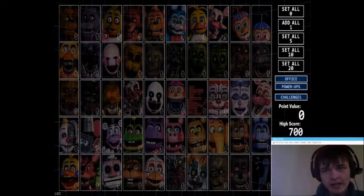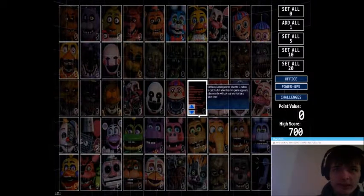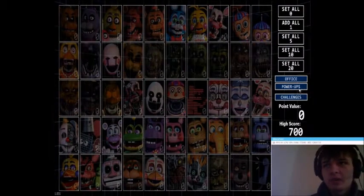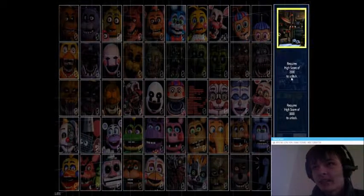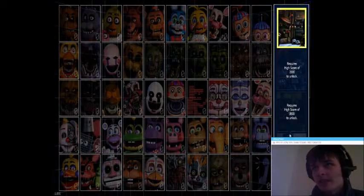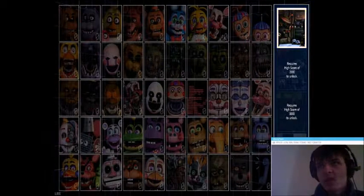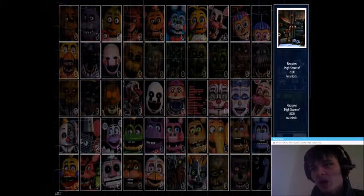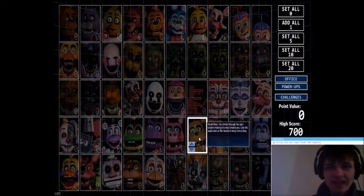And I'm back. So yeah, you can unlock different offices. There's the one we saw, there's another one based around Pizzeria Simulator, there's one based around Freddy's 3 — or maybe Sister Location — and there's one based around Freddy's 4. But it requires you to get a high score of 2,000, 5,000, and 8,000 to unlock them. And I've only got a high score of 700 — yeah, I'm not that good at this game.